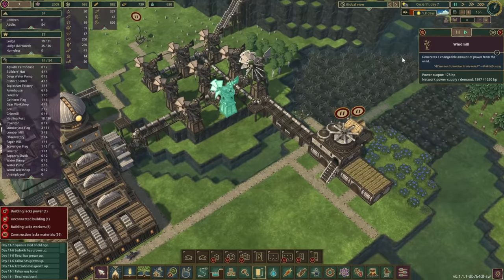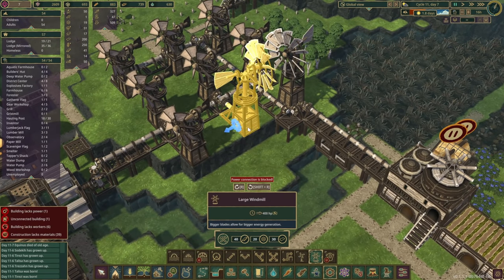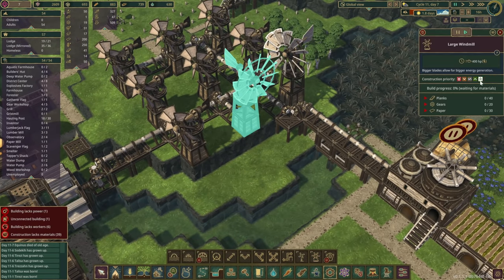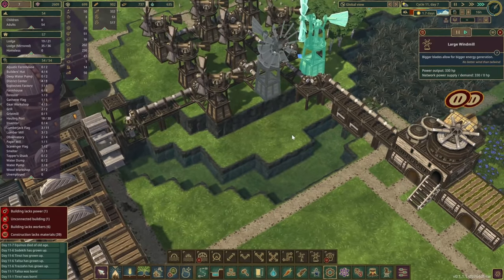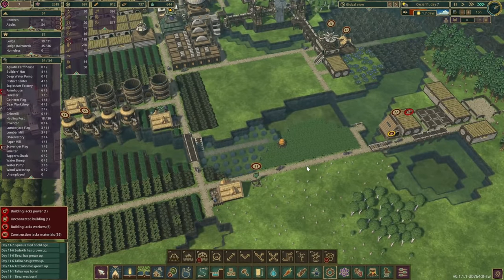Look at that — a whole army of beavers filling these areas up. We've got enough power right now, so let's do this trick real quick and stick in a big one — highest of priorities. Please get this built. That should improve the situation just a little bit.